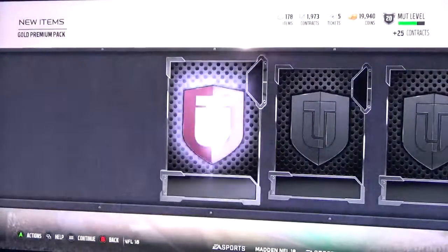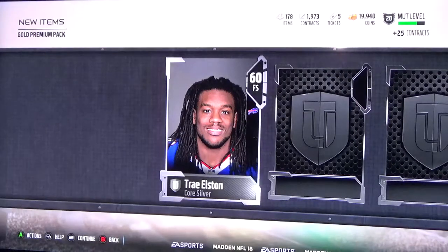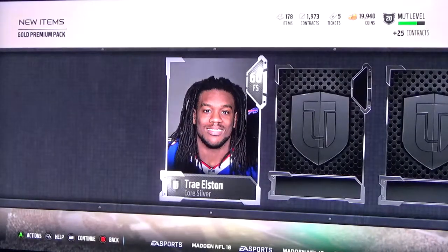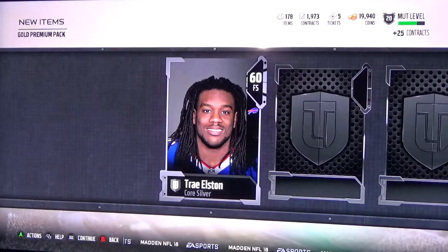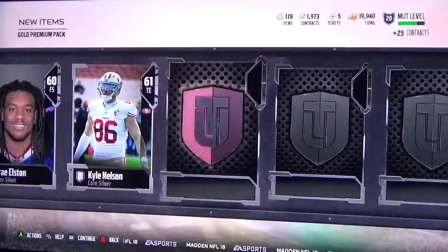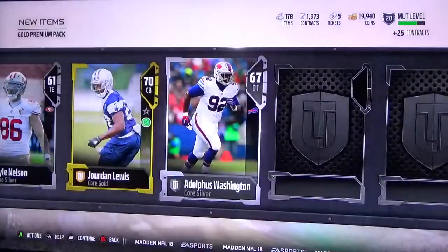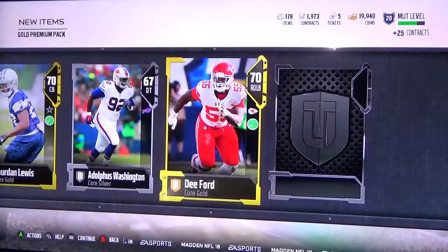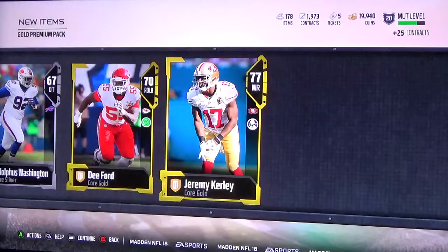And here's 10 grand. Add some silver — looks like you'll get to keep it. If you're blue-red cards, then you'll get to keep it. Core silver. A 70-corner, man. And another 70-corner. A gold linebacker. And a 77 wide receiver.